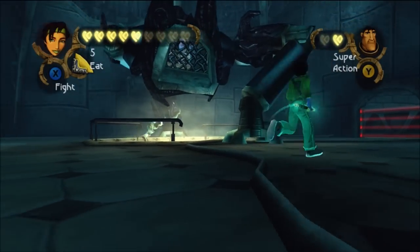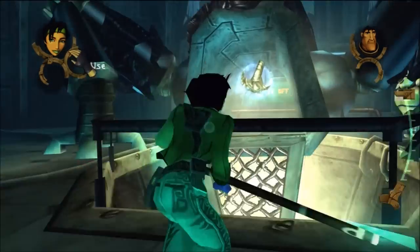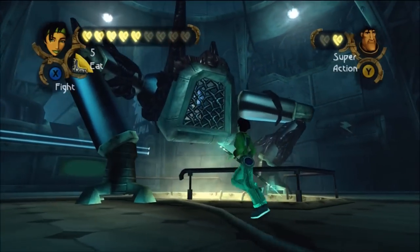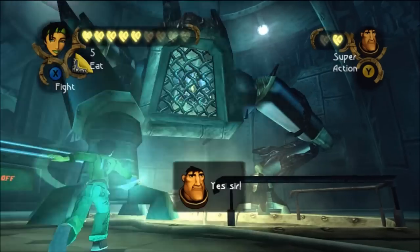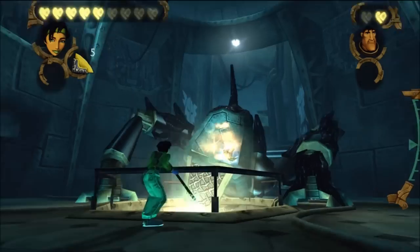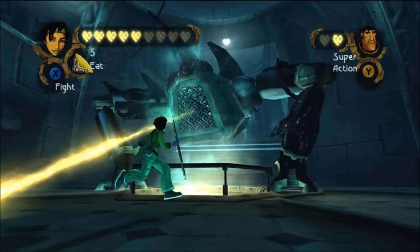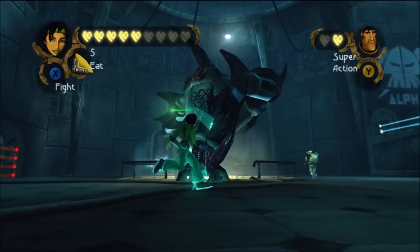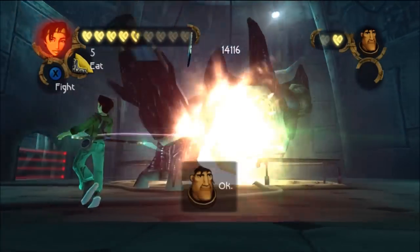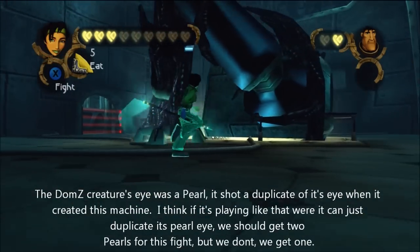We get Double H to do that on one side, hit one of the legs, we hit the other, then we hit the pearl in the middle. Now it actually looked like in the cutscene that we're fighting Dom's Creatures — we just shot two pearls because it had the face of the Dom's Creatures, which was a pearl. Then it shot another one. So I think we should get two pearls and not one if we complete this fight. We probably won't, but I think we should.